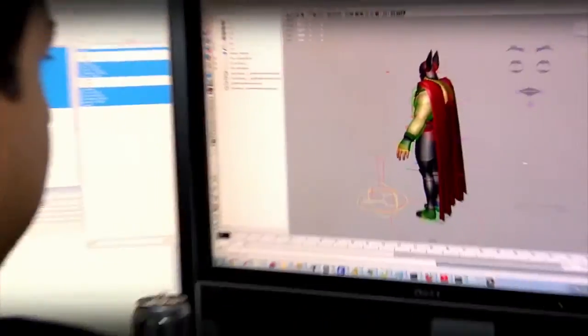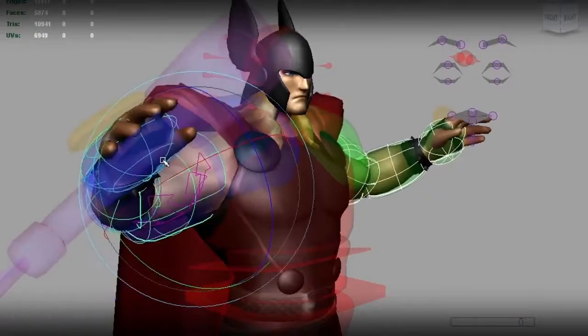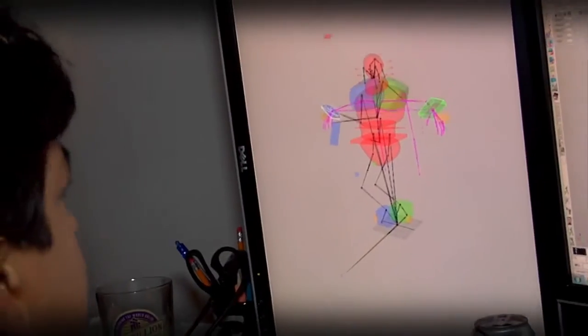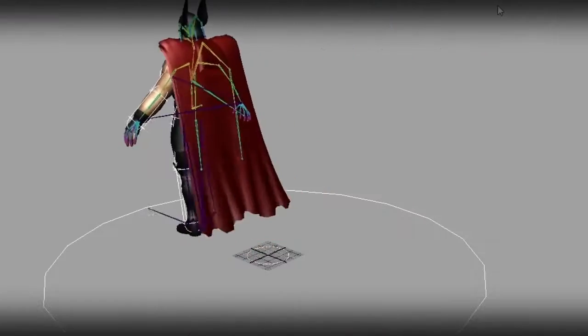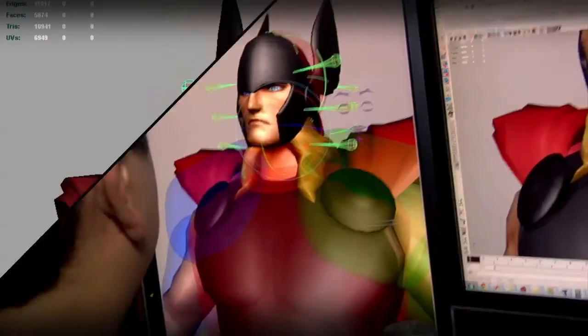After that, we bring the hero into Maya for rigging and animation setup. Rigging is required to make our characters behave naturally. They put constraints on the body so that the animators can move them in believable poses. Things you wouldn't really think of are like capes — so for Thor, we'll add bones to his cape. Pretty much, if it moves, it probably needs a skeletal system.